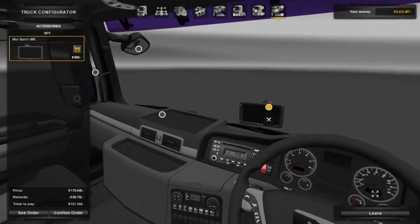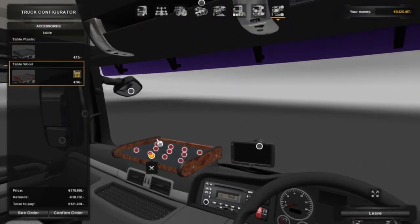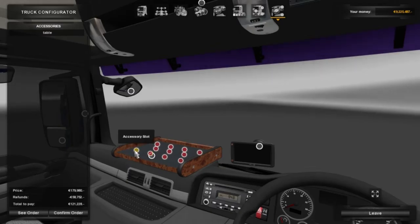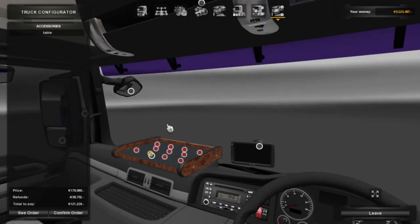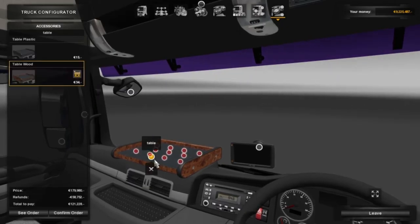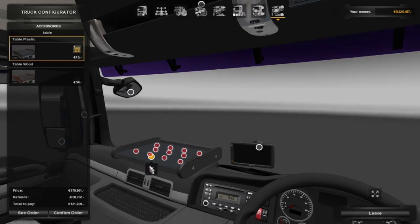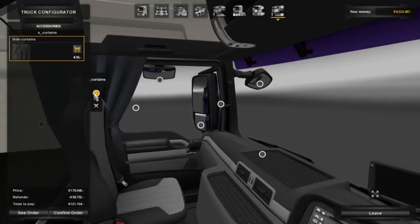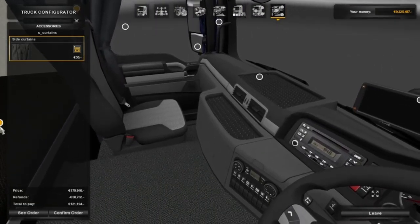Jumping to the interior - you can have your sat nav, which I love because it makes it feel a little bit more realistic. Obviously you can have a wooden tray and add features onto it. But I did notice it says you can add features onto it, yet it doesn't give you any features at all to actually click on, which is a bit poor. So I'm not going to have the table - what's the point of having a table if you can't use it. You can obviously adjust some of the interior settings as normal.